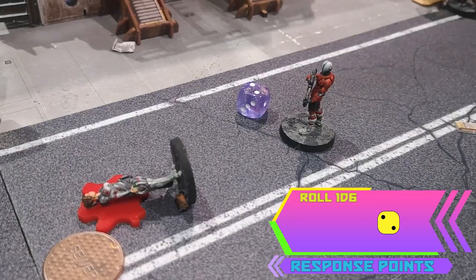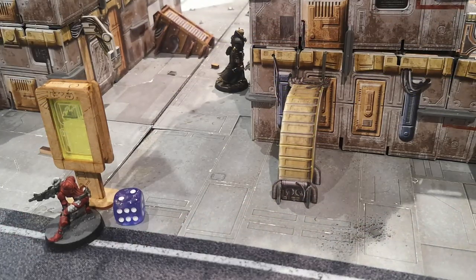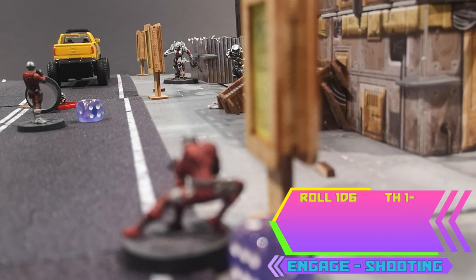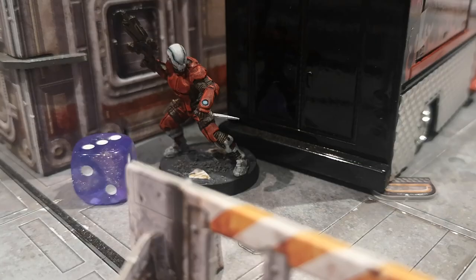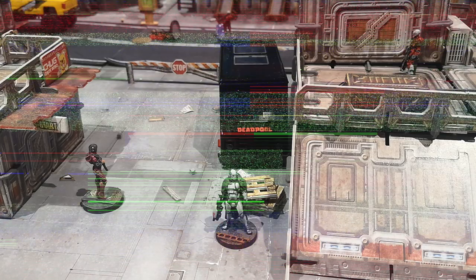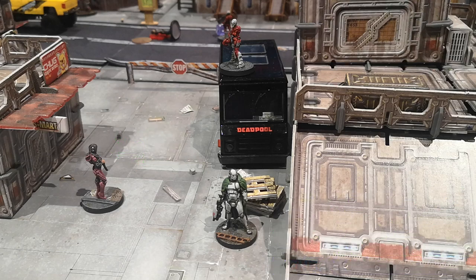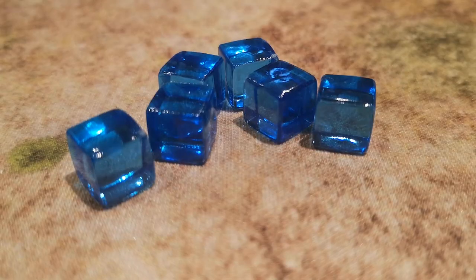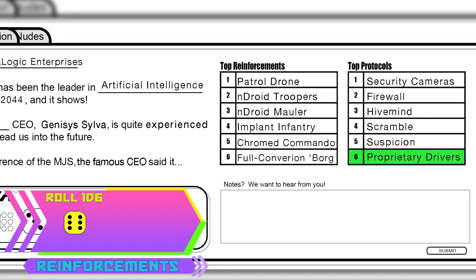Optologic is happy that their units are doing their jobs — they gain two response points as well. This guard moves towards Legend, ignoring the hidden Orbital. He's got a shot but it's not a good one and he misses. This guard regroups as expected. The female guard makes a move and puts herself in range of a shot at Nebula — three damage! Luckily the patrol drone is far off in the distance. Time for more corp reinforcements — I roll Propriety Drivers. All punks with cybernetics start stunned at the end of his turn, but that will only affect Override.